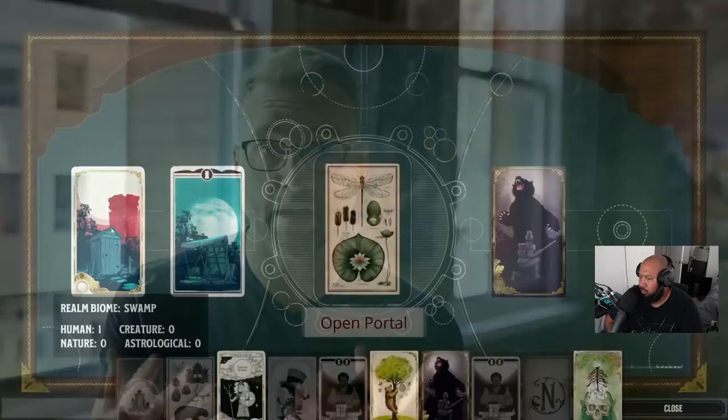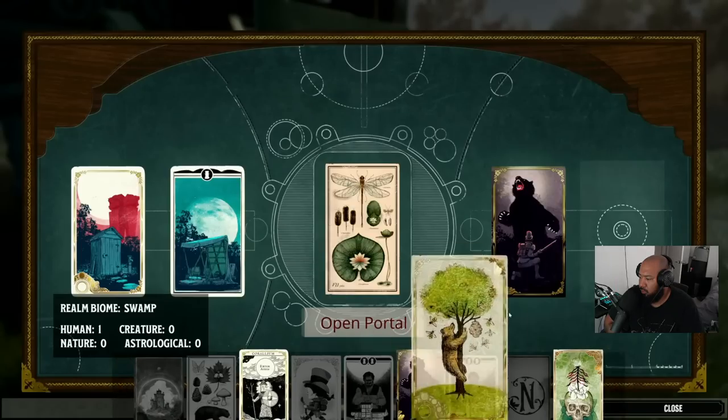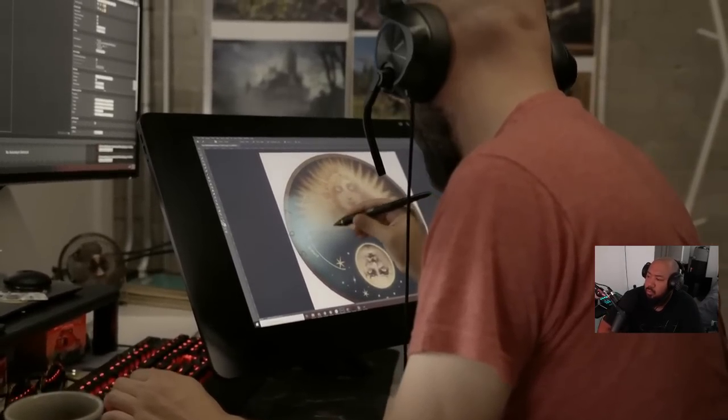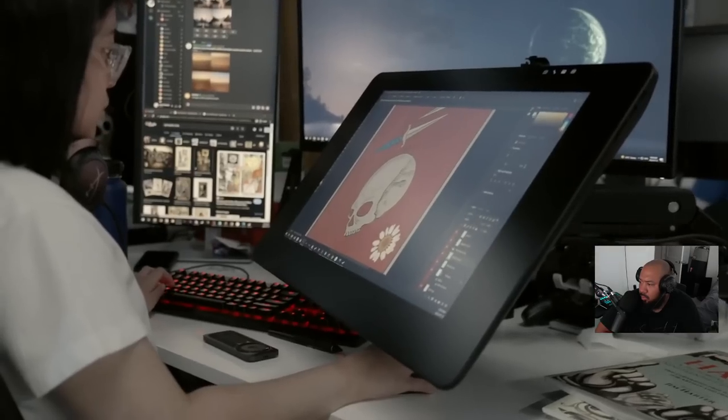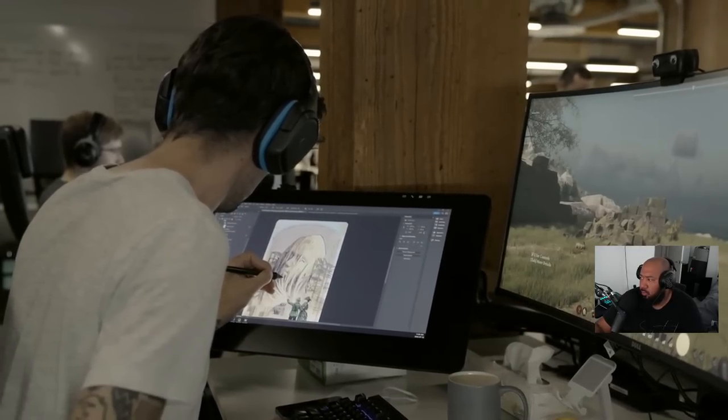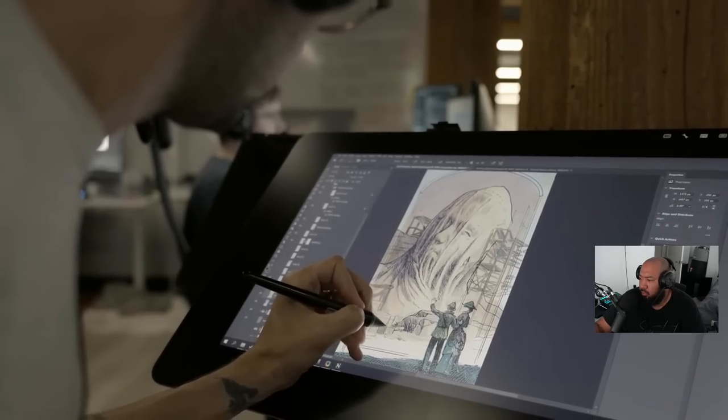We organize Realm cards into Biome cards, Major cards, and Minor cards. Biome cards — we'll introduce more over time; right now we've got the Swamp, the Desert, and the Forest, each with their own unique environmental challenges. Major cards represent really big things that will happen in the Realm when you play them, and then Minor cards — there could be dozens in the Minor set at early access launch — have little adjustments and tweaks on what you get on the other side.